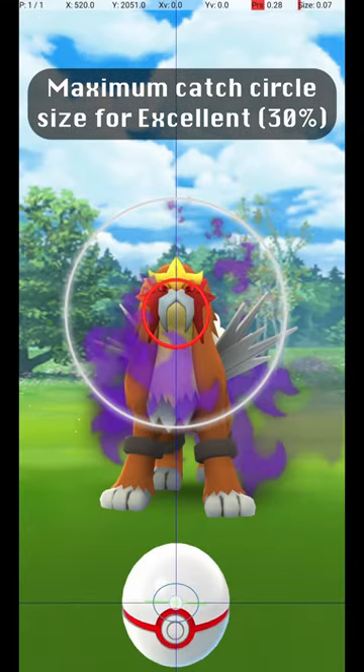This shows the maximum Catch Circle size for an excellent throw, where the Catch Circle is 30% of the diameter of the grey circle.